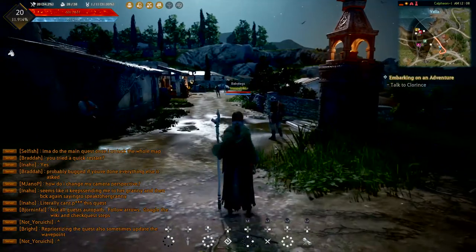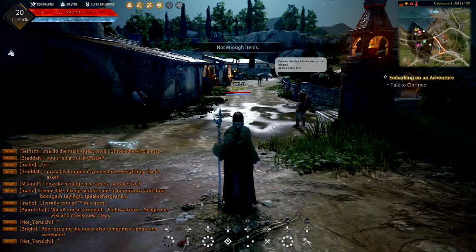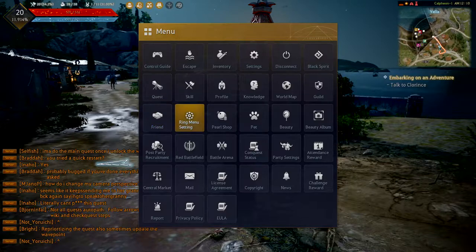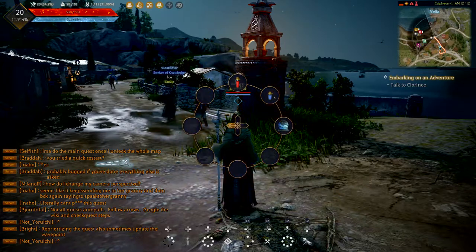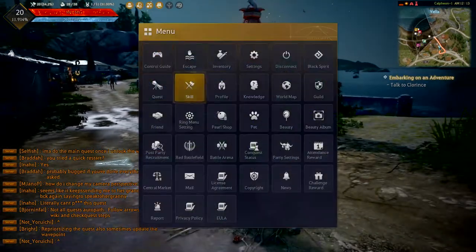For example, the second one — if I press right, it does nothing because I have an empty slot there. So to change it, press Start and go to Ring Menu Settings. On the right side it doesn't tell you explicitly, but that first entry is the left button on the d-pad — that's what the first slot is.